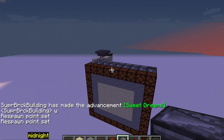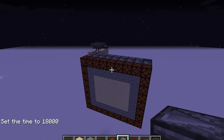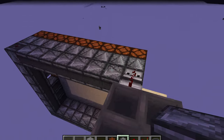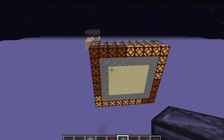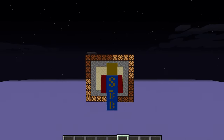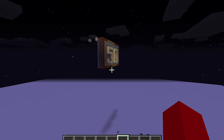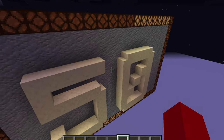Just turn it to nighttime and then it will light up. Oh, I forgot — you've got to put an item in the hopper for this to work. Now that we have the item in the hopper, you can see that it's working and the lights are going around our little sign. Now that we're done with this sign, we're going to go over to my 50 subscriber sign.